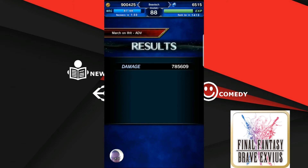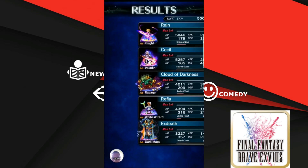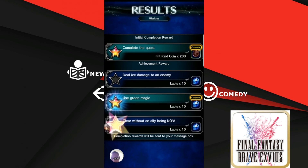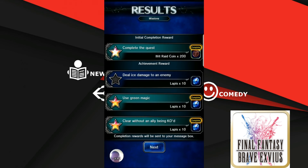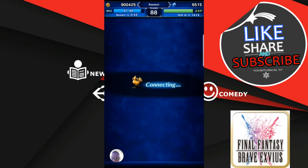Showing the damage dealt, event points, and level bonus from the run. All I had to do was use an ice element and I would have gotten that star. Maybe next time around I'll show you how to do that part.